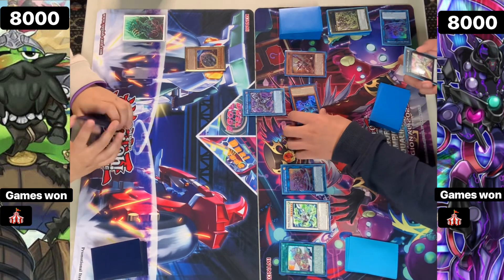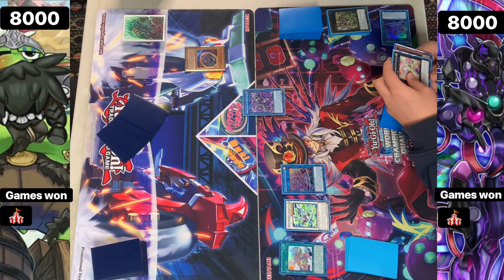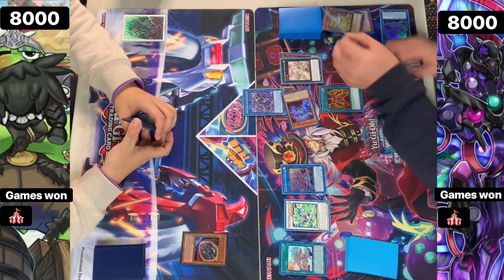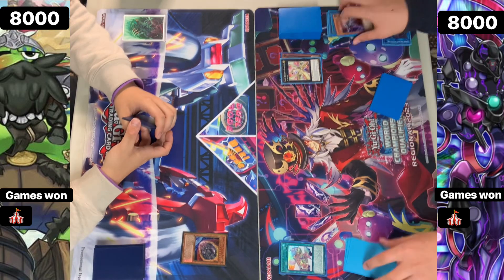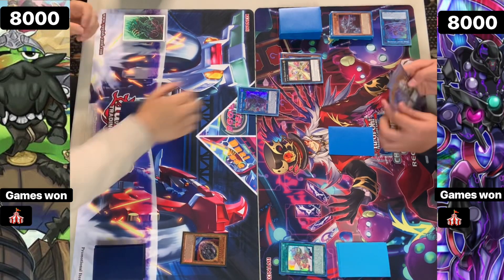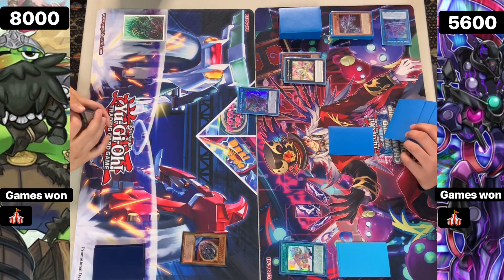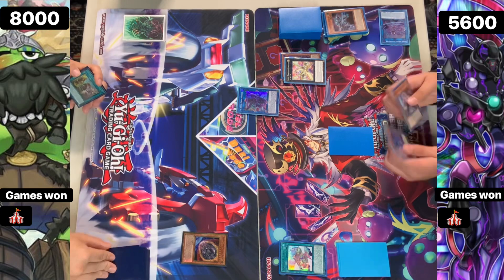You definitely do not need to go into the Light Dragon, but they're thinking to do that so they can bounce. Destroying the Nib there. They're going to activate to Reborn out. We're going to go for Cyberstay with four attributes - Dark, Light, Wind and Divine. Setting one and passing.